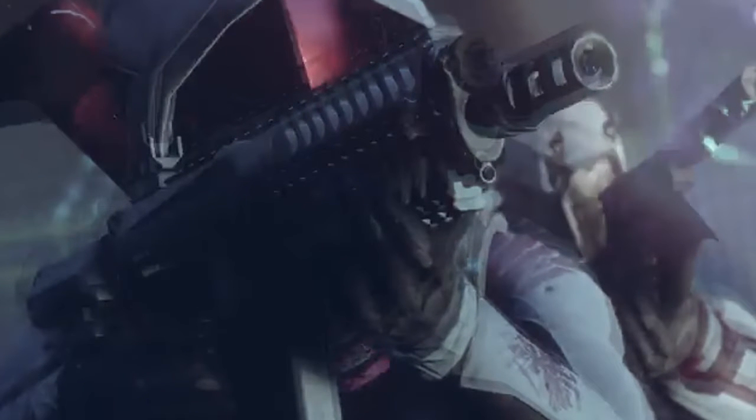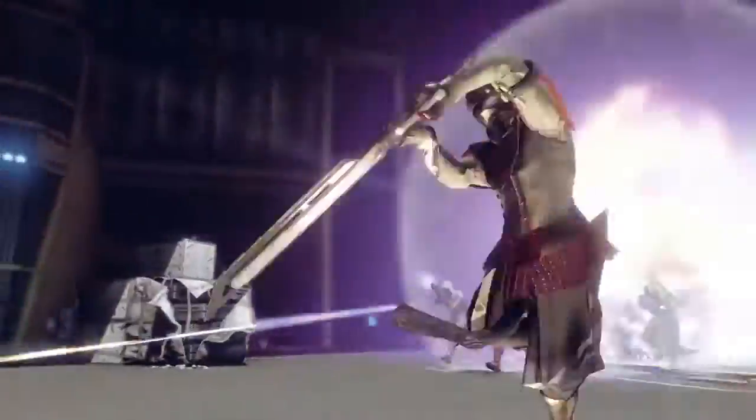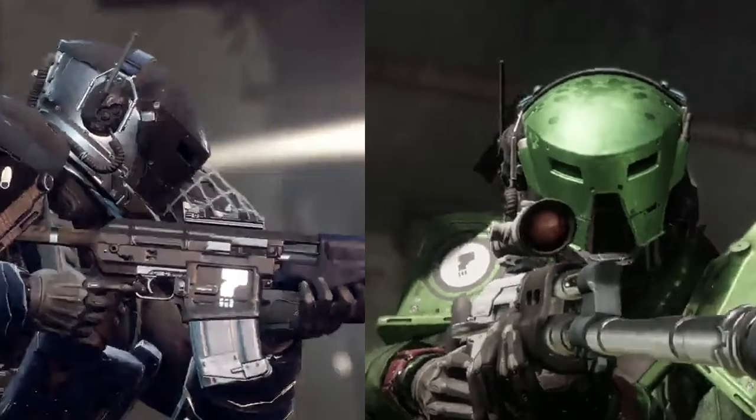Here's a new gun that looks to be an auto-rifle, and here's possibly a new sidearm. Look at these transitions. In this clip, the most interesting things lie: we have a new Suros rocket launcher, and then this Titan seems to be holding a Dead Orbit auto-rifle. His helmet also looks awfully like the one seen in the competitive multiplayer trailer.